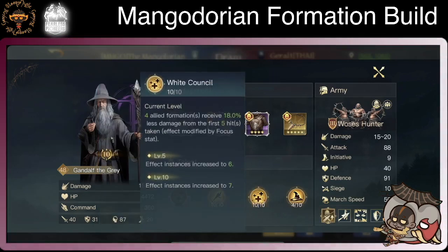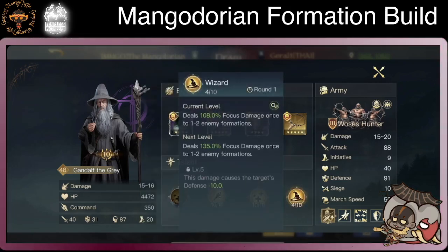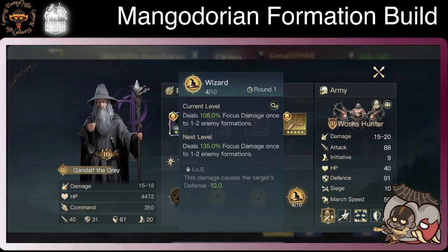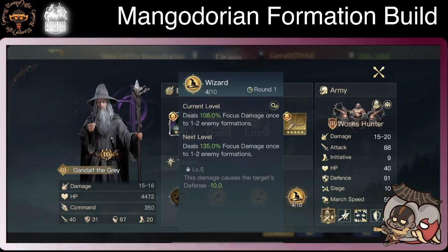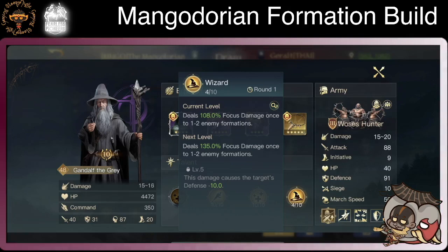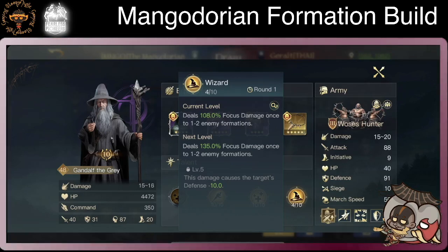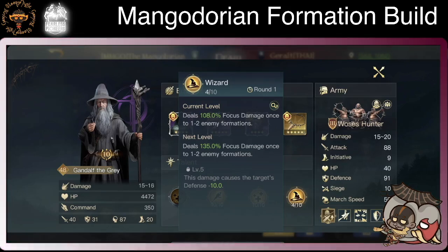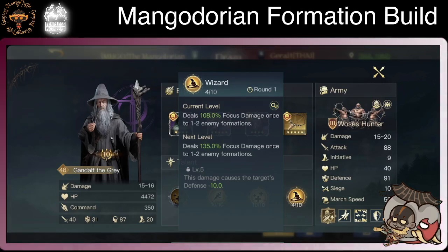Why Consul damage mitigation? We don't need to explain the rest of the points. We went to Wizard, which is another smart move — deal focus damage once. Every round two, four, six, eight and ten, hit one to two enemy formations. It's a little dot of damage going through, plus the soldier damage, just doing a high burst in the first three rounds.